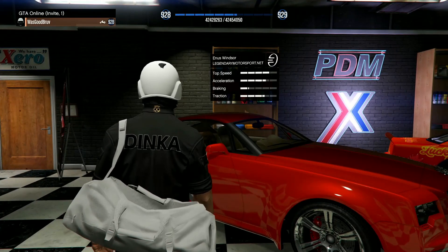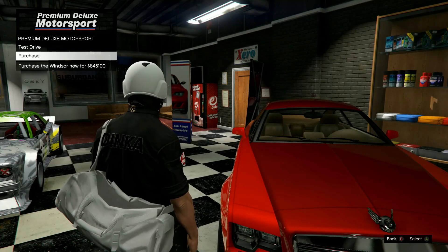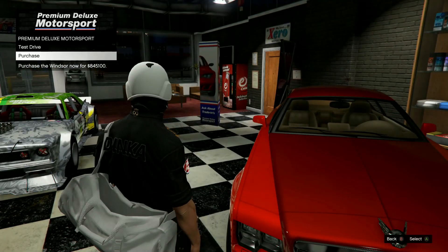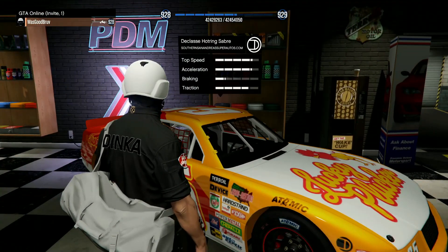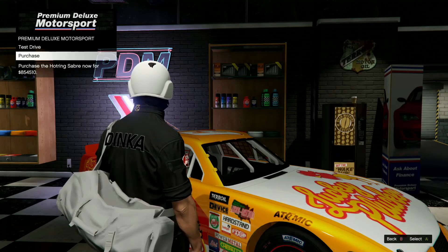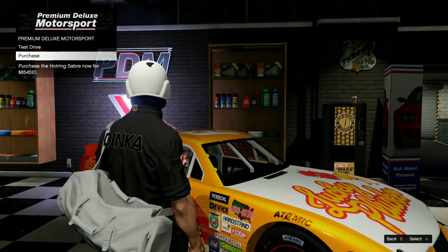Next we have the Enus Windsor going for $845,100. Up next is the DeClasse Hotring Sabre, going for $854,510.